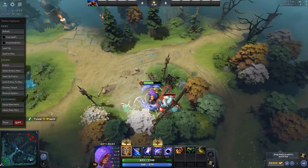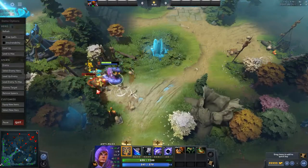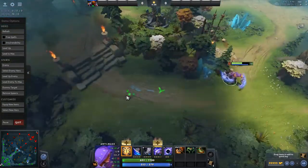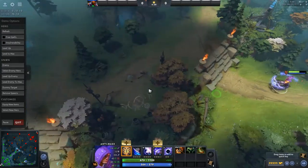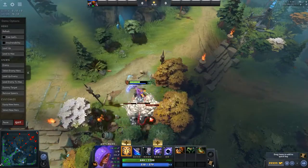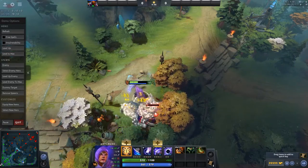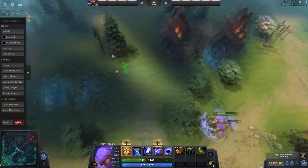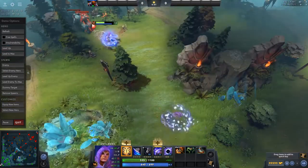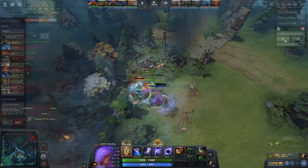Stacking camps: it's important to get your supports to stack camps when they have the opportunity. Since neutral camps respawn at any time, you're basically storing up potential gold to farm at any point in the game. You need to make your jungle time worth as much as possible, since neutrals are worth less than lane creeps. If you can get a couple of stacks in the jungle, you can easily catch up if you're behind on farm, giving you a way back into the game. Make sure the camps being stacked are the safest ones on the map so they cannot be stolen by the enemy team.